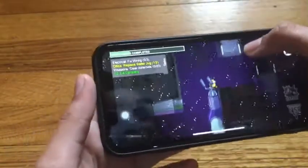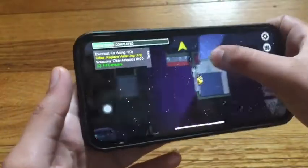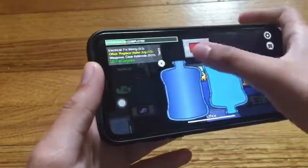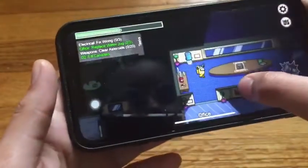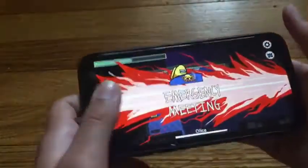And then there's a second part to the task. Those are two tasks that are new. Now let me show you voting.